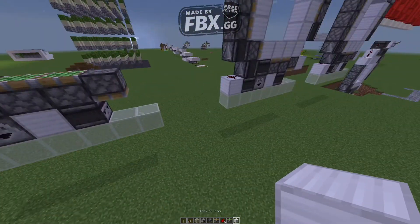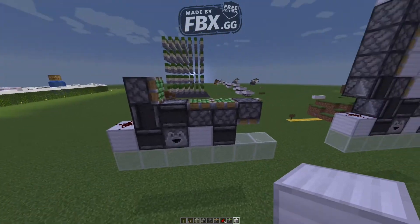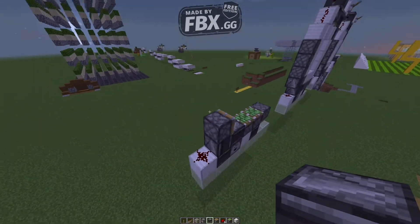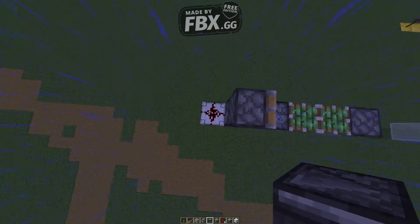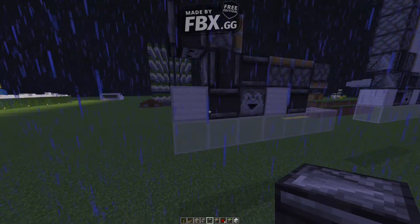We got a normal piston facing downwards like this. That's pretty much the whole bottom part of this done, which is crazy, I know. It's an observer facing to the redstone. Remember to shift-click, because it's a weird redstone update.